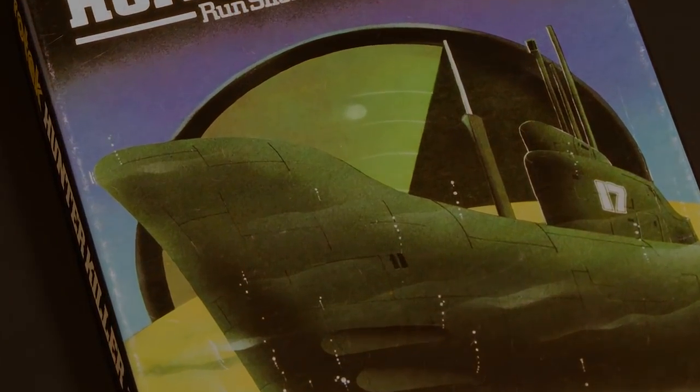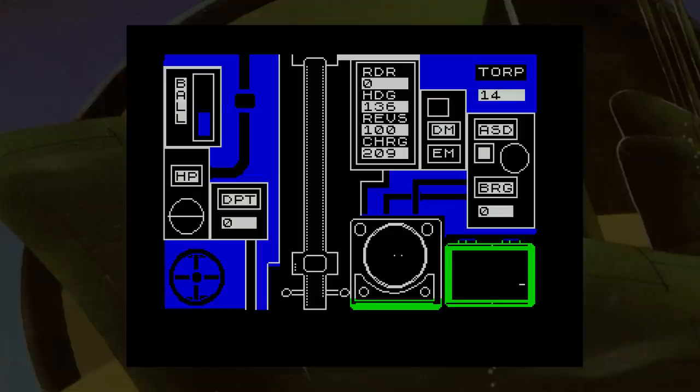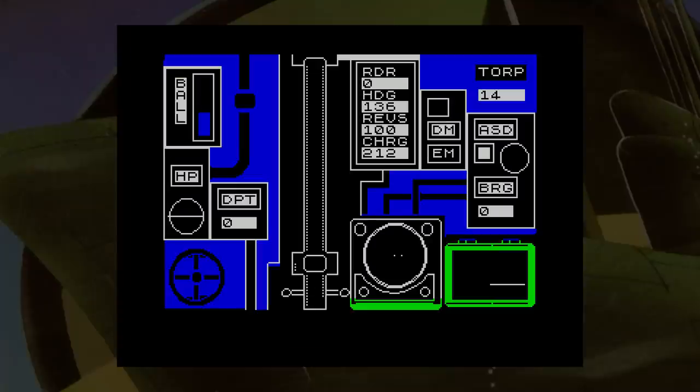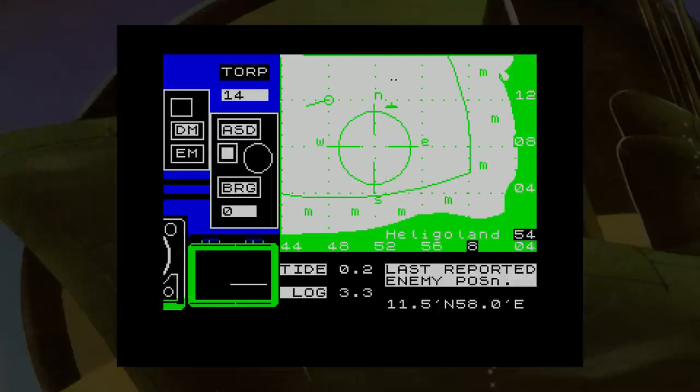As the title suggests, this game is a submarine simulator of some type. Using three views on screen and numerous controls, you have to hunt down and destroy the enemy submarine. The three views are: the main control panel showing ballast, speed and direction; the periscope view showing nothing when you're nowhere near anything; and the map screen giving your position and the last known position of the enemy sub.